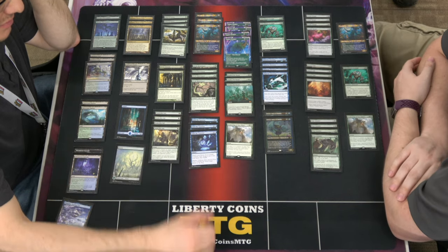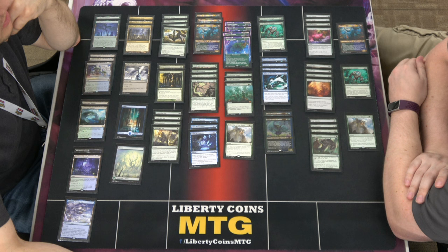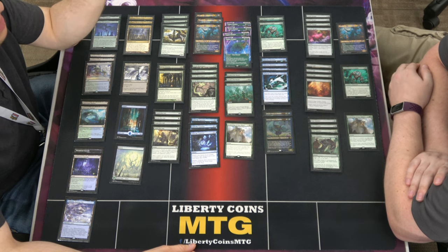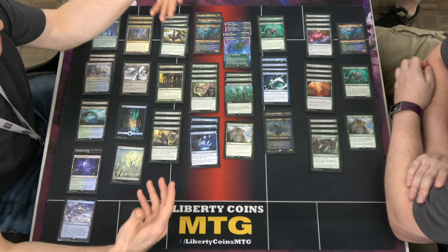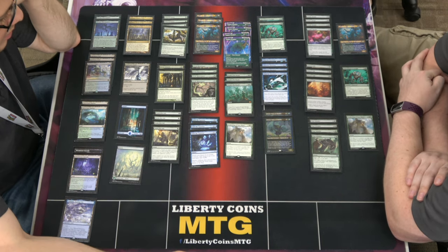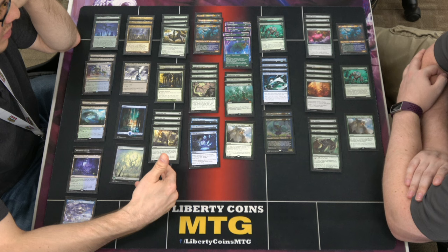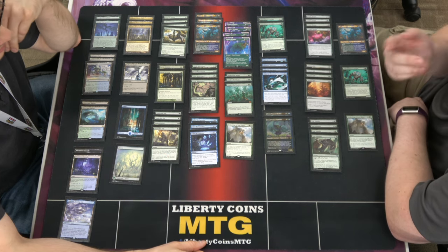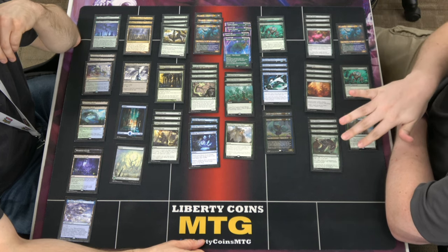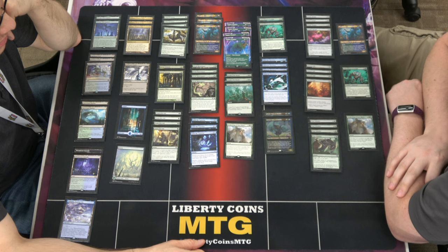I was running Blossoming Defense as well — trying to figure out the best one-drop instant green protection. Garrison runs eight copies of Tamiyo's Safekeeping. The life gain is way better, and also with Safekeeping you can hit on a land — if you need to gain two life you can just gain two life with it. I think Safekeeping is the better option, but if you're trying to push through damage you could see the counter being effective. The first few times I played it all my creatures would trade just slightly too weak, so I was looking at Snakeskin Veil and Blossoming Defense — Blossoming Defense is a plus two plus two rather than a plus one plus one counter.